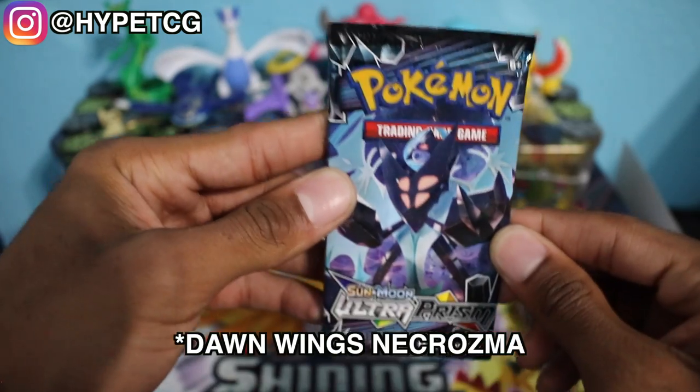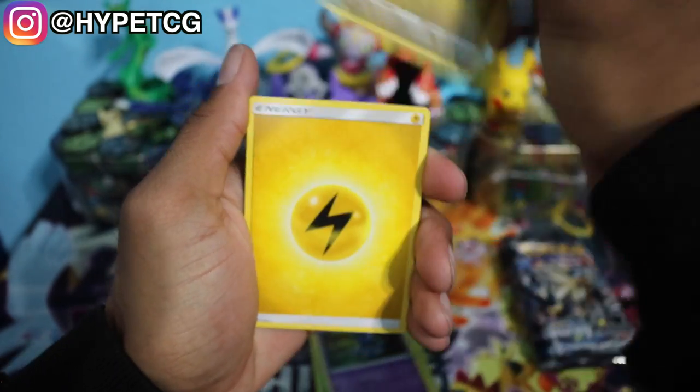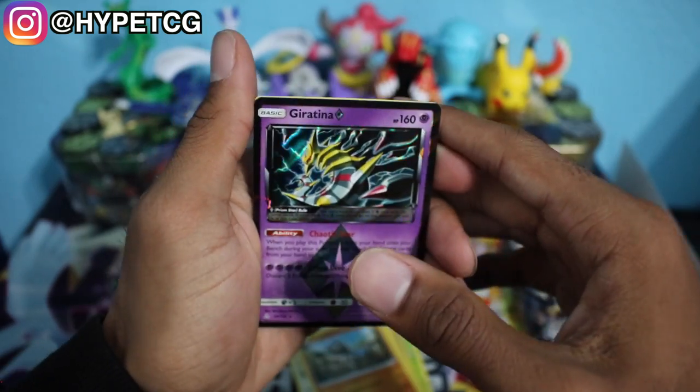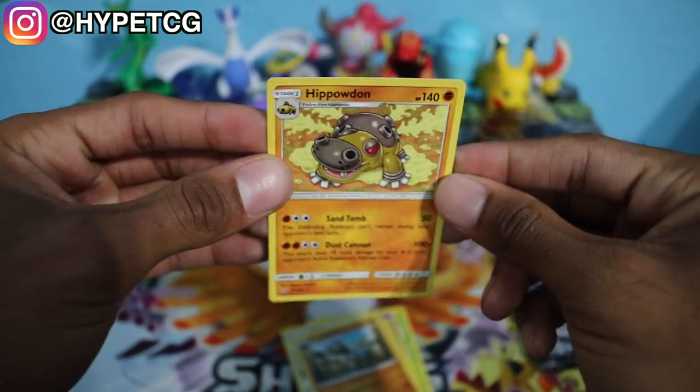First pack up we have the Dusk Wings Necrozma. Hopefully we can pull a Cynthia card or one of the Golden Tickets — those gold Necrozma cards — as people like to call them. Here we go. First pack we have an Electabuzz, a Roselia, a Turtwig, a Croagunk, a Gible, an Electric Energy, a Missing Clover, an Oranguru, a Cranidos, and we have a Giratina Prism card right off the bat. Very nice pull. Let's put this in a sleeve. And last but not least, a Hippowdon Non-Holo Rare. We did pull a Prism card — we'll definitely take that.